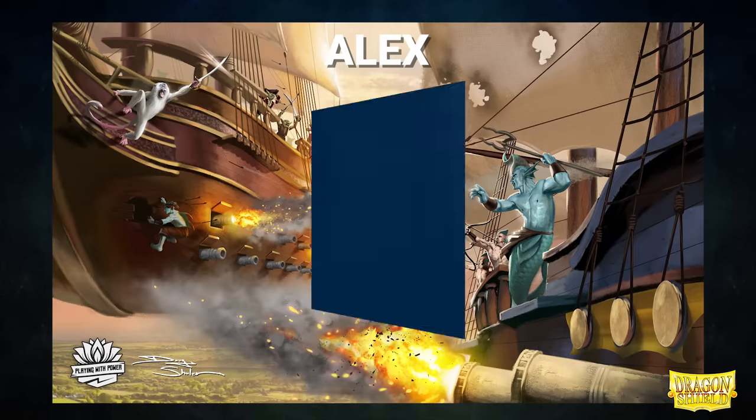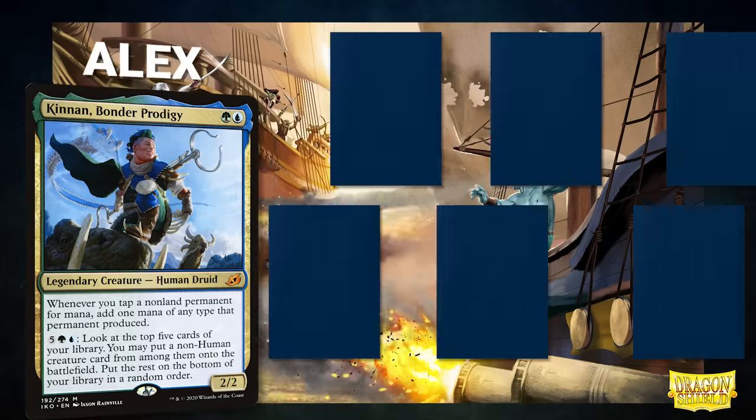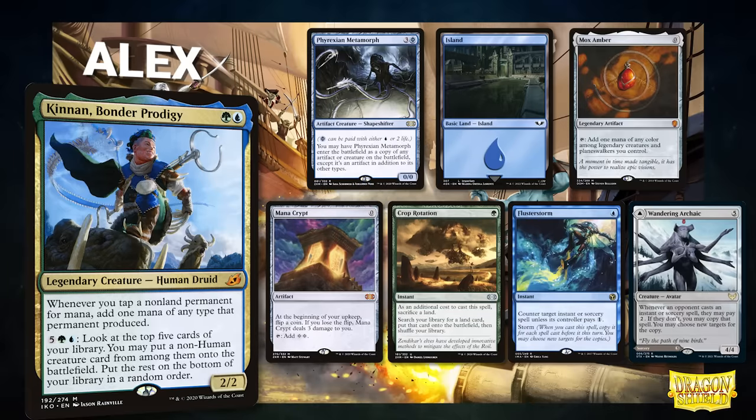Finally, we have Alyx, piloting Kennan, Bonder Prodigy. This deck seeks to ramp on mana, then use its commander to cheat massive threats onto the battlefield. Alyx's opening hand contains a Phyrexian Metamorph, Island, Mox Amber, Mana Crypt, Crop Rotation, Flusterstorm, and a Wandering Archaic.